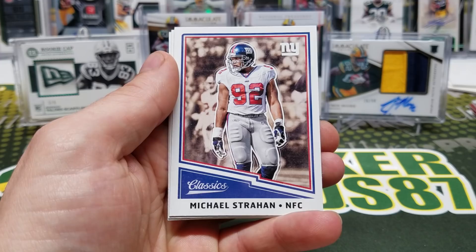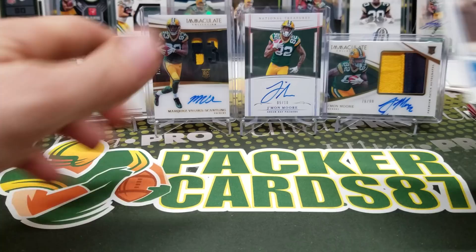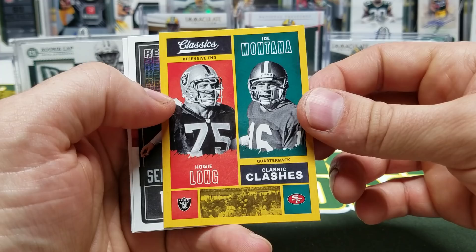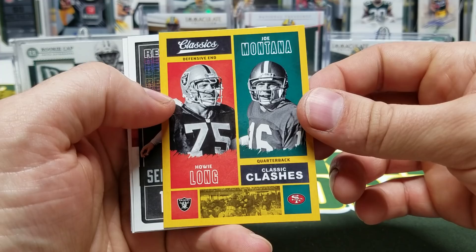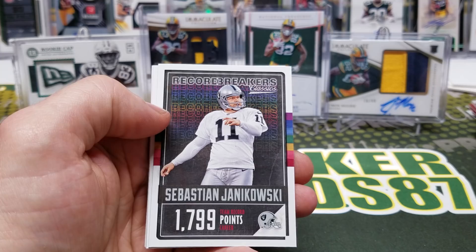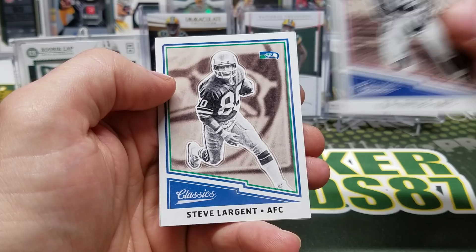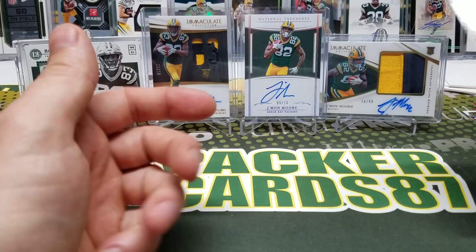Final pack of 2017 Classics: Melvin Gordon, Jordy — what up dude — Tannehill. Got a yellow or gold — could be gold — Howie Long and Joe Montana. Sebastian Janikowski, Jamal Adams, Too Tall Jones, YA Tittle, Steve Largent, and Charlie Trippi. Wow, the last few cards of that pack were just all legends.